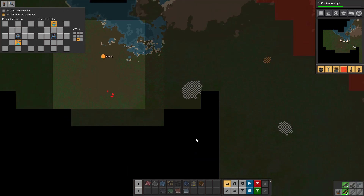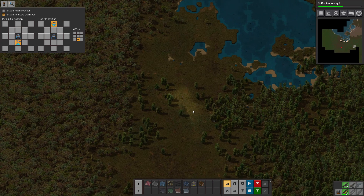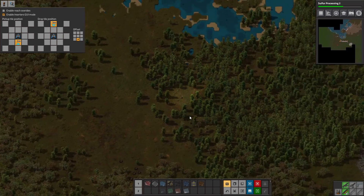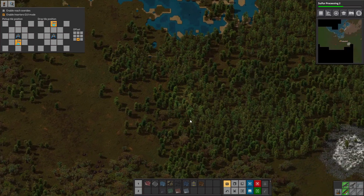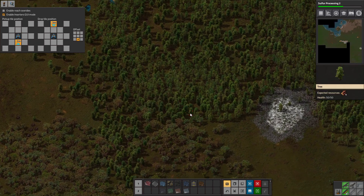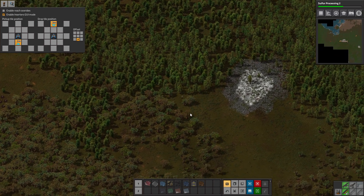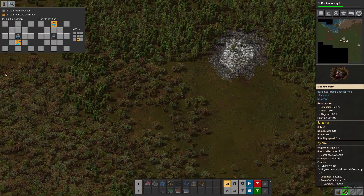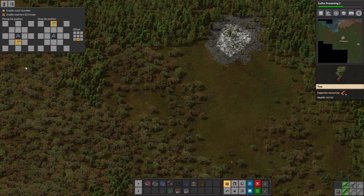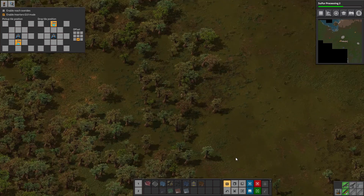We are probably just going to go out and around by this chromium and continue checking south. We can continuously get stuck on trees. That's a couple of those medium worms — medium, medium, small worms. They're no big deal.